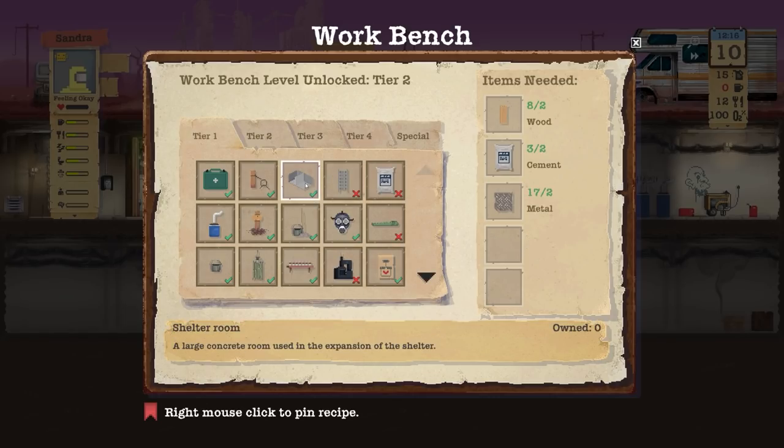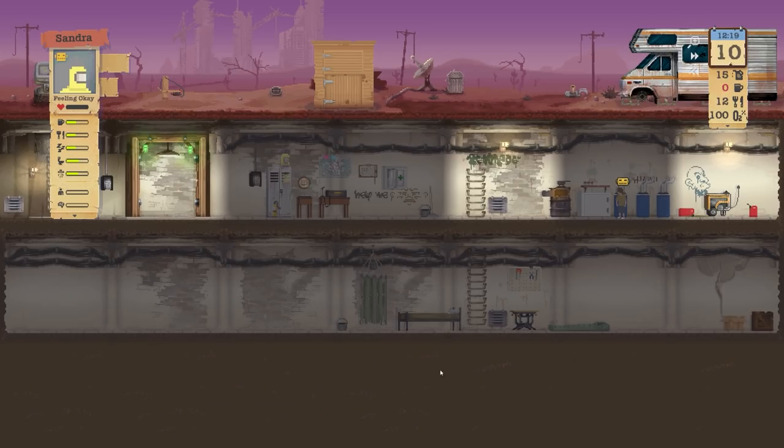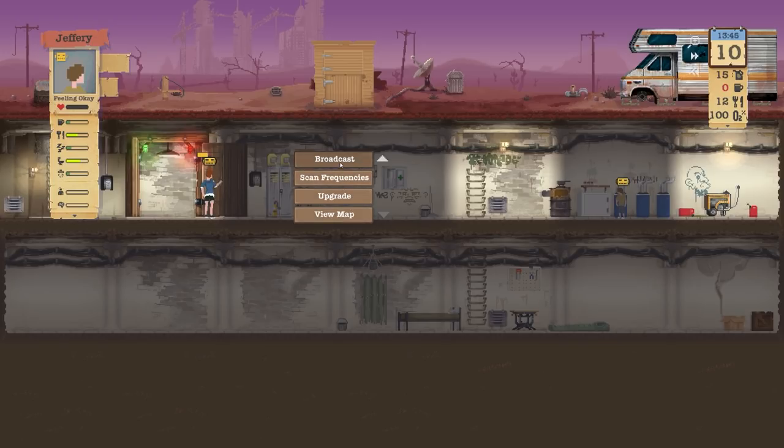It might be of some benefit to get that, but at this stage probably not. I do also want to build the shelter further down just because we can, but it's probably best to leave it. I'm going to return the suit — just checking the doors. Looks like an internal door is a little bit damaged, so we'll go ahead and start to fix that. Jeffrey has got pretty much nothing else to do, so I'm going to go broadcast for traders.